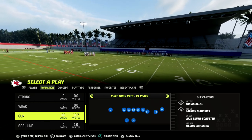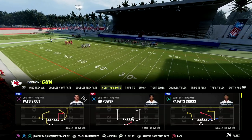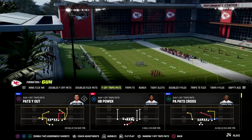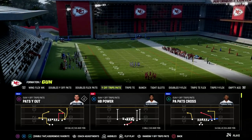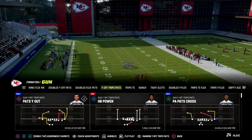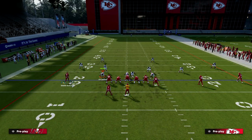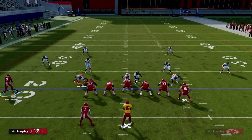U-Trips, or Y-Off Trips, is found in the New England Patriots playbook. Today we're going to be going over the play Pat's Y-Out, and why I think this is one of the best zone beaters and man beaters in this game. I think it's definitely one of the plays of the year, and the setup is actually really simple.